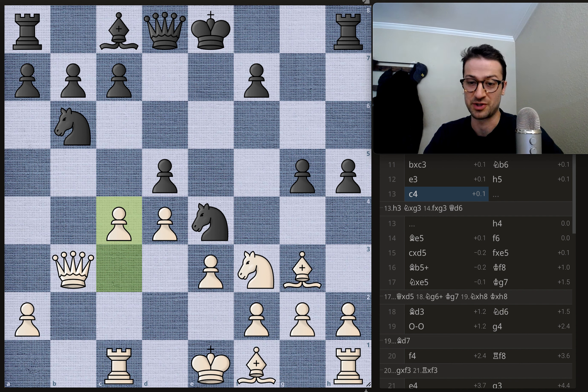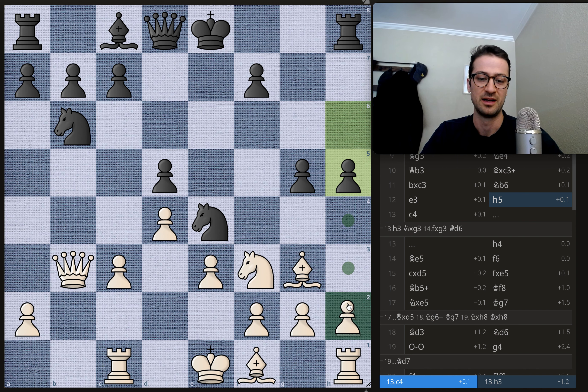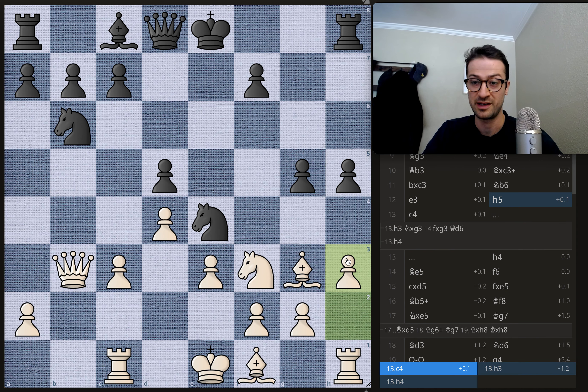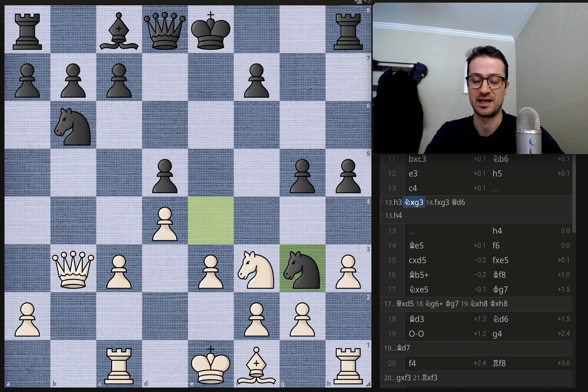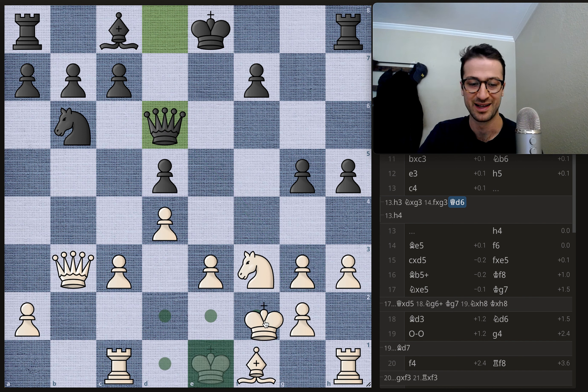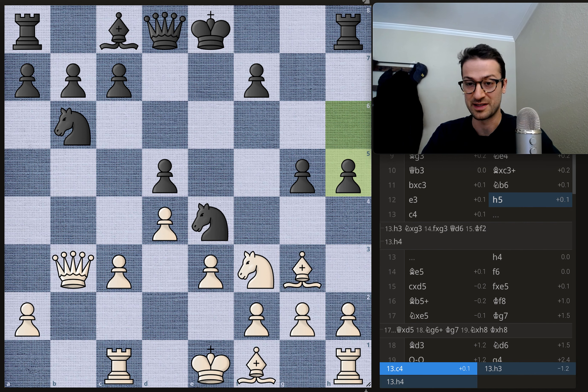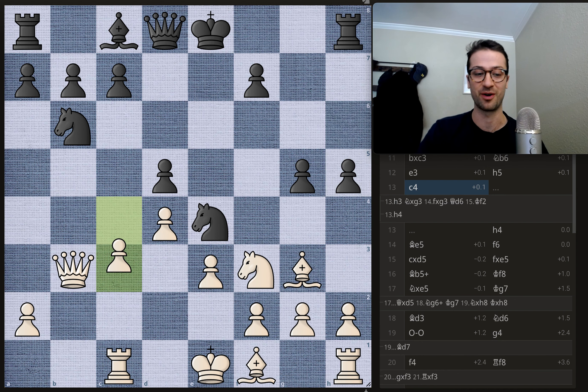Starting to get some pressure around this dark squared bishop. Duda actually ignores the pressure and plays c4 — the first crucial moment in the game. If instead you played h3 to make some space for the bishop, the game might continue with knight takes, pawn takes, and after queen to d6 threatening the g3 pawn, this isn't very fun to play with the white pieces. So Duda says I'm not going to allow knight taking bishop messing up the pawn structure — instead I'm going to get an attack of my own going with c4.